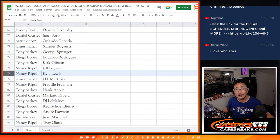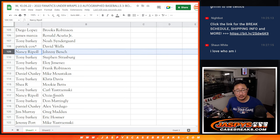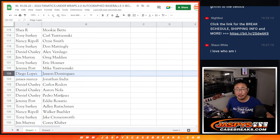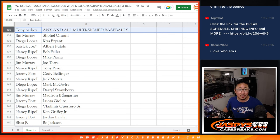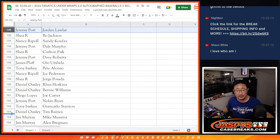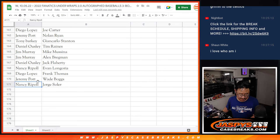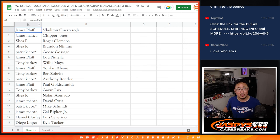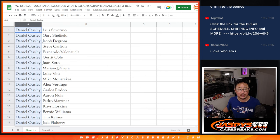So you can kind of directly get into there. A lot of players on here. Tony with that all-a multi-sign baseball spot. So a lot of players here and only three baseballs — odds are a little high, and if you get a ball it's going to be pretty nice.